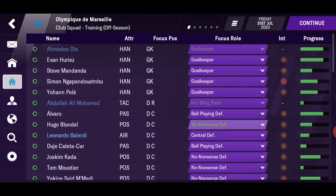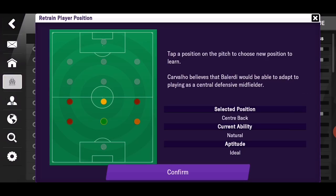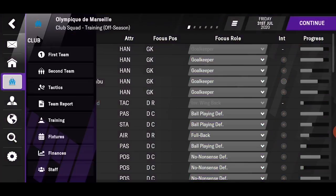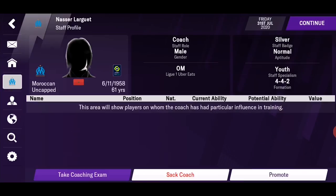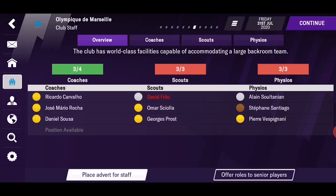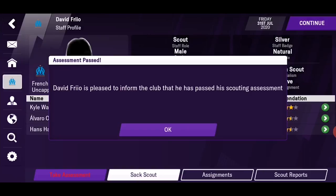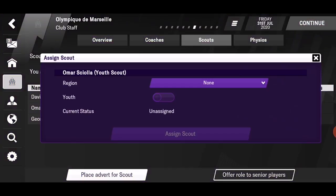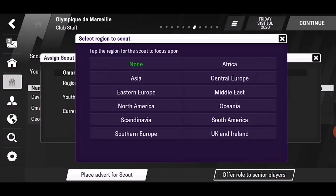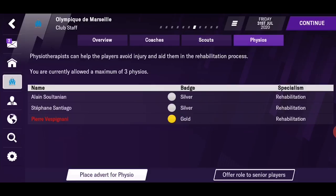Next, you have training, where you will set up intensity for each player, the tactical role you want to train for, or what attribute to focus on in individual training. You can also retrain focus position from here. You have your staff and you can sack some or send them to exams to get better. Staff quality is determined by their badges — that's why you send them to take exams — and also by aptitude, with poor being the lowest and natural being the highest. You can send scouts around the world to find good players in the market, and you can see medical info about injured players or those prone to injury — important to know how to train and play those players.